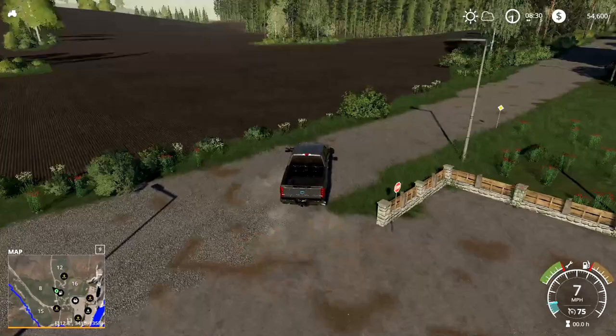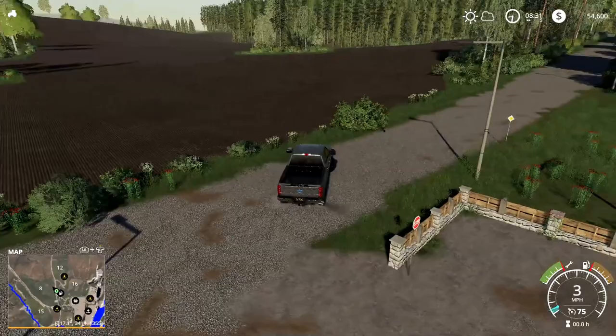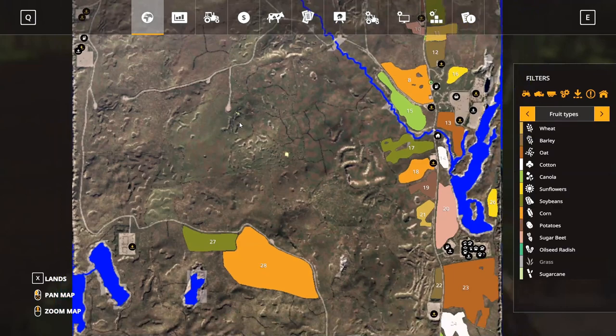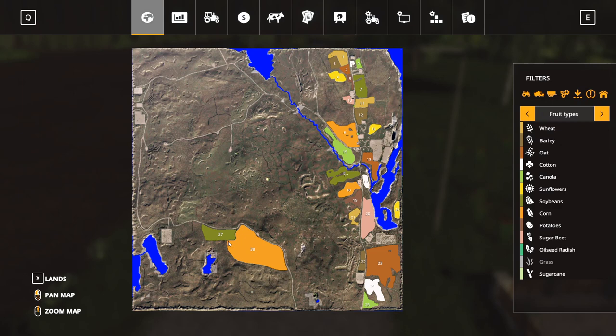It looks like this is a field — field number eight right across there. It's already been planted or cultivated, so it's ready to go. Looking at the land on the map, it looks like there are a couple of big fields down here. Most of the fields are going to be over here on the east side of the map, and I bet all of this over here is forestry. We'll go check out some of that in just a minute.